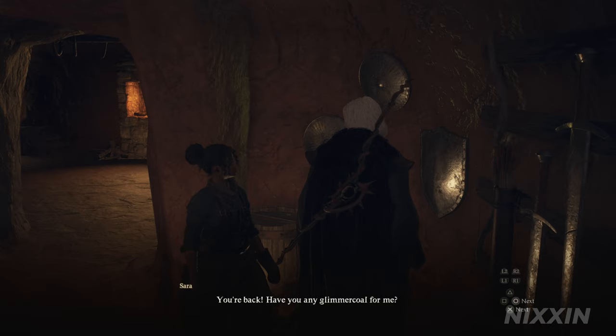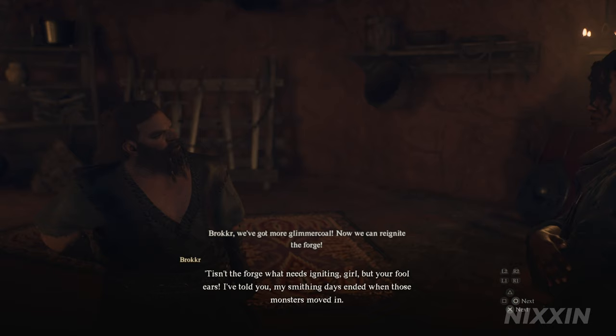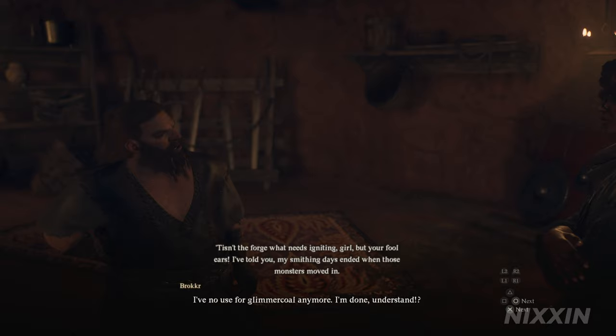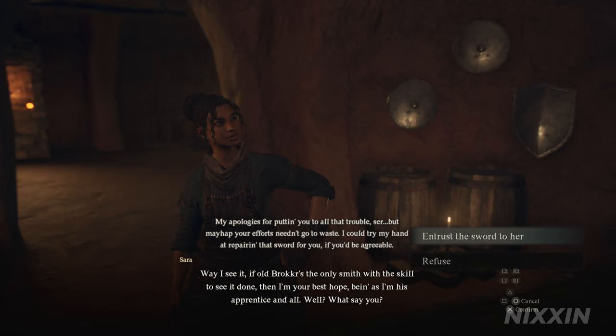Now we have enough glimmer coal. Head back to Sarah and give them to her. She is excited, but Broker is not impressed — he is insistent that he has retired and will not help. Sarah says if we entrust the sword to her, she will give it a try, and she is really our best option. So let's just do that.